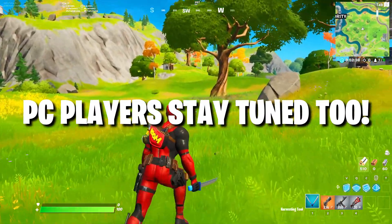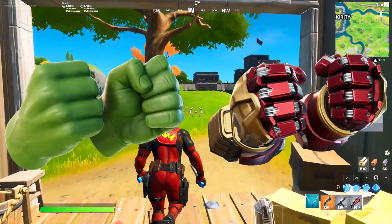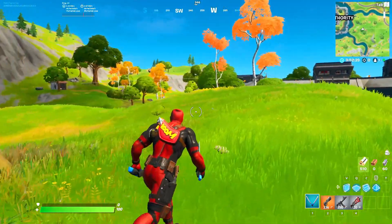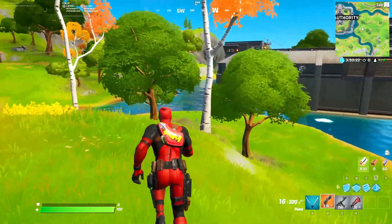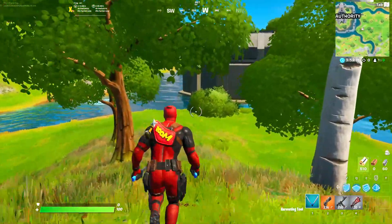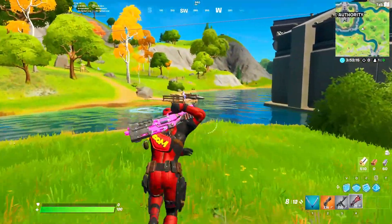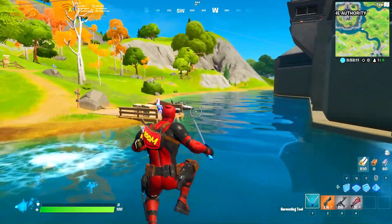I'll show you guys a way to get it on PC as well. To get the Hulk Smasher pickaxe, including the Hulk Buster style, you'll need to complete three harm challenges on either PlayStation 4 or Xbox One. Don't worry PC players — I'll show you guys a way to get these too. Let's talk about PlayStation 4 and Xbox players first.